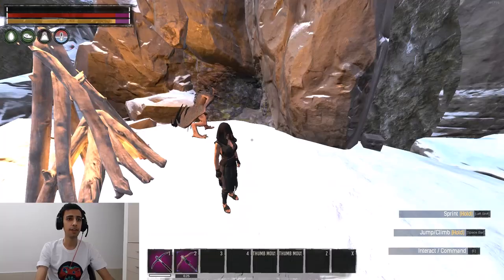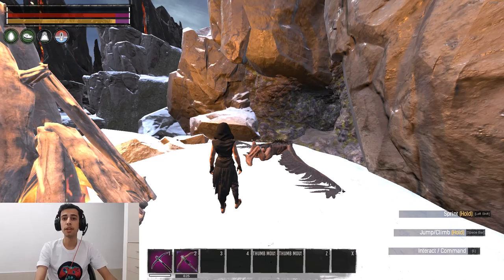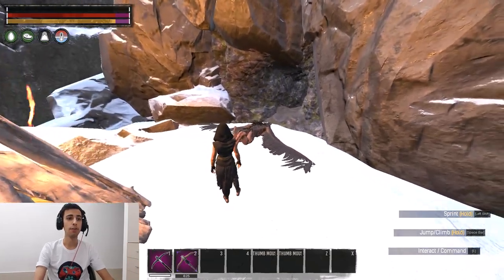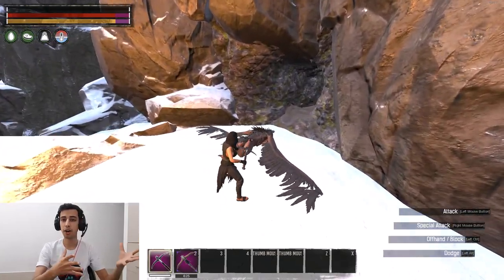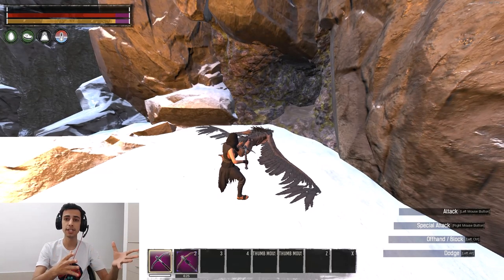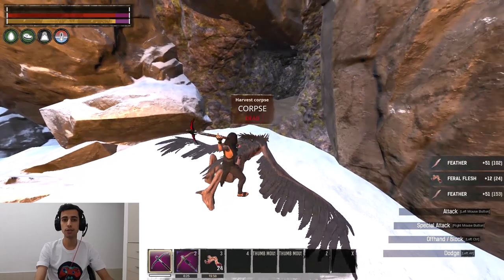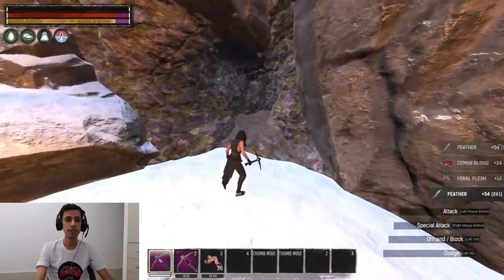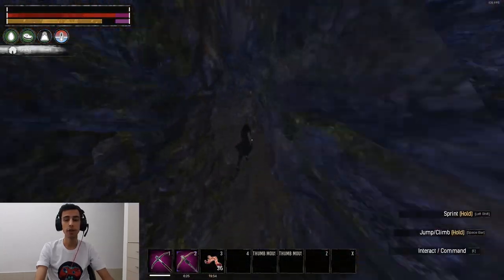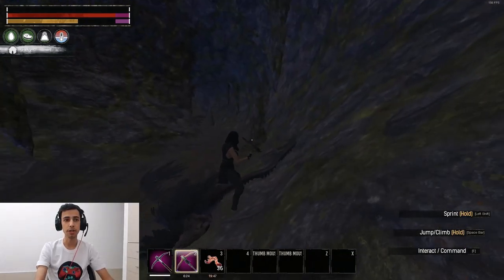Now we're going to talk about what tool is best to farm hollow bone arrows. We're focusing on the pick because after testing on many servers, the pick came out as the best farming weapon. We're going to test how many hollow bone arrows we get with the star metal pick versus the black blood pick with oil on it.